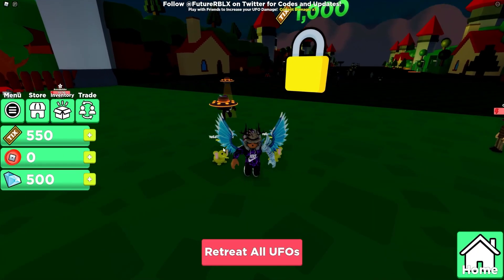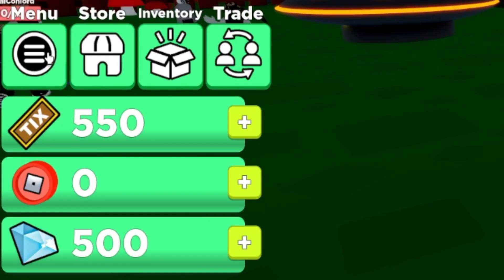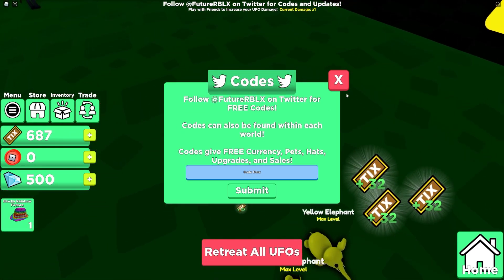Okay guys, so if you do not know about any codes in UFO Simulator today, what you guys are gonna want to do is go to the left, click on the access menu, then click on codes, and the code menu will come up. These are in no particular random order, so let's just get into it.